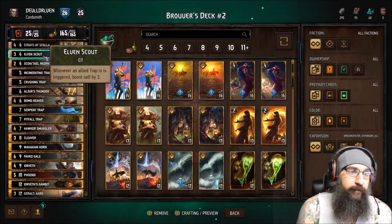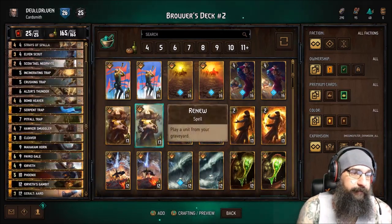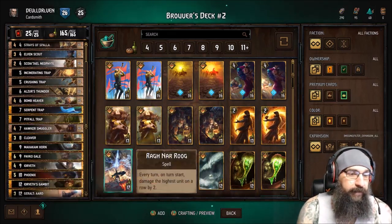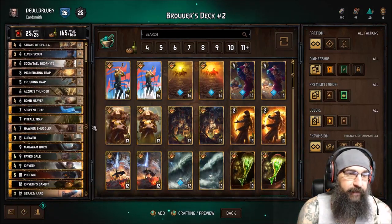Elven Scout's kind of like your big bomb. You want to maybe buff him up, or the Smuggler to boost stuff in hand if you don't have Paco. There are some artifacts that can really jack you up.